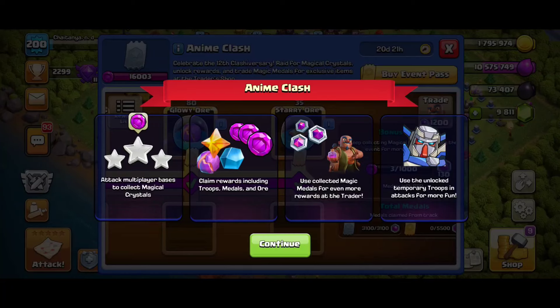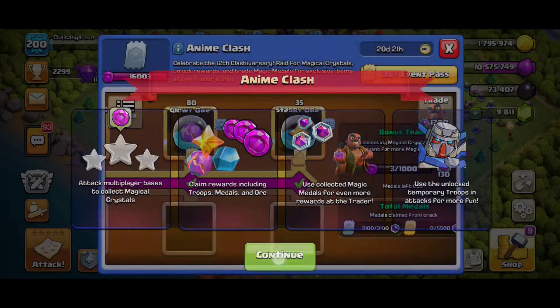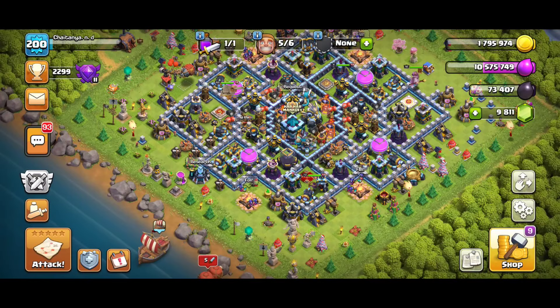Let me tell you — there is no need to do three stars, not even one star. You just have to destroy three wizard towers which are showing magical crystals on them.